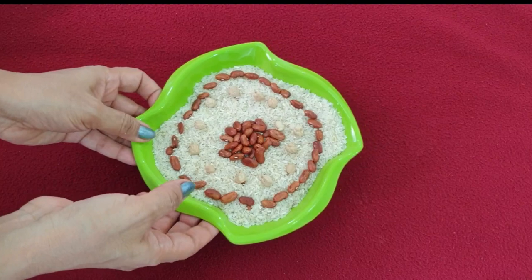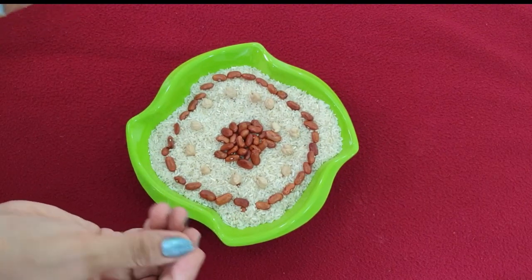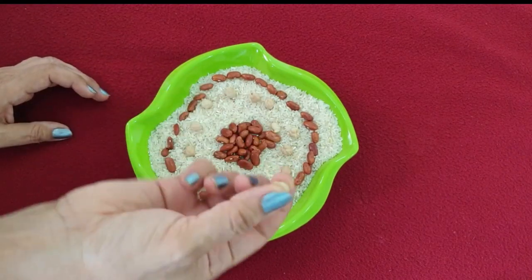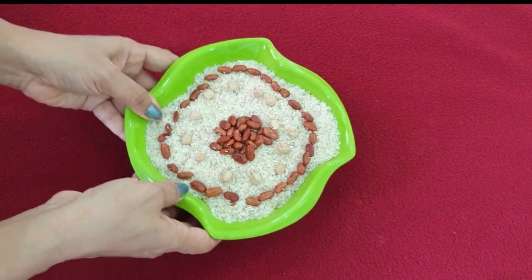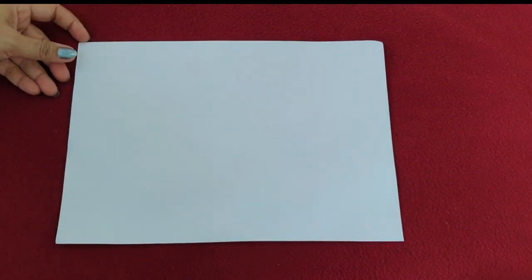For this game, you can see that Chawal (rice) is in a bowl. You can take a little bit of Rajma and a little bit of Cholma — you have to take two different colors. And after that, you need a Tash bag.